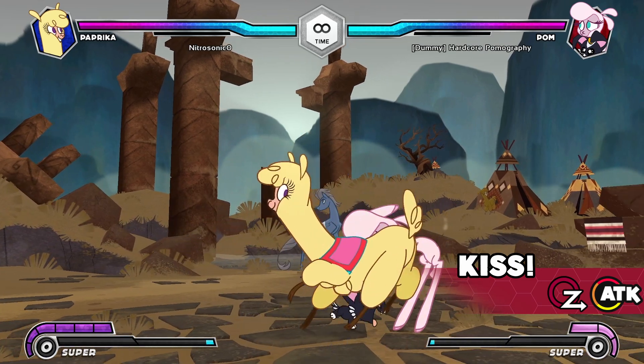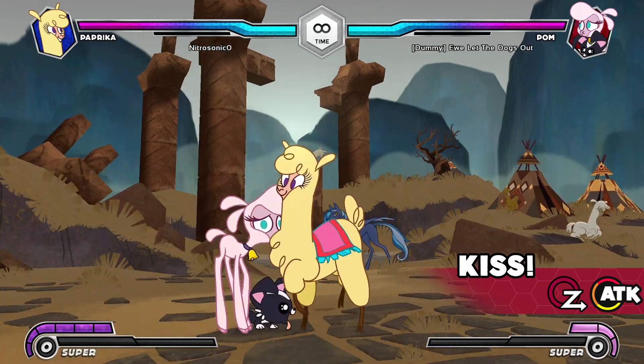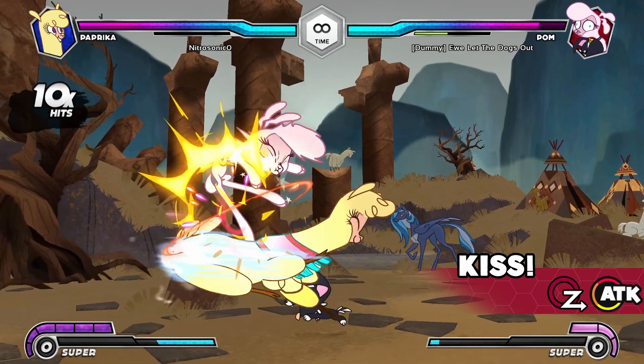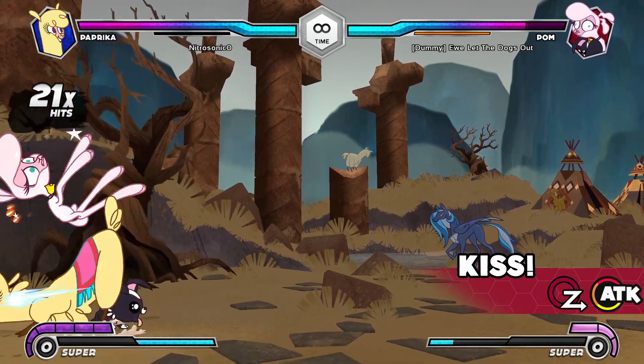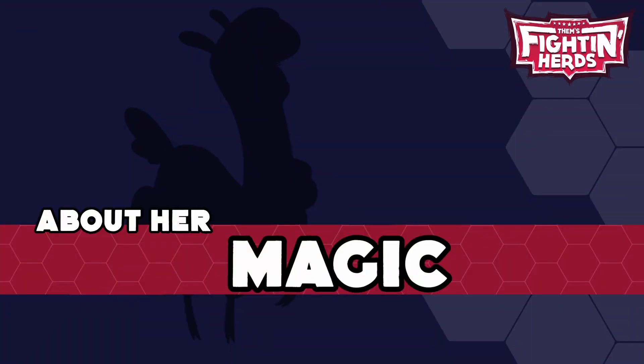Kiss: Paprika kisses the opponent. This move is a command grab and cannot be blocked. The opponent is put in a stagger state after this move connects, and their juggle decay meter is heavily plunged into a negative value, allowing you to follow up with an extremely damaging combo.